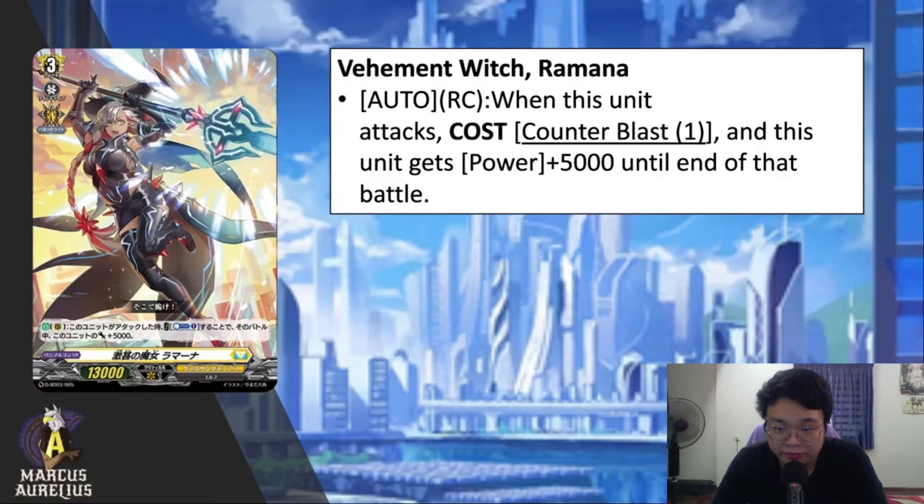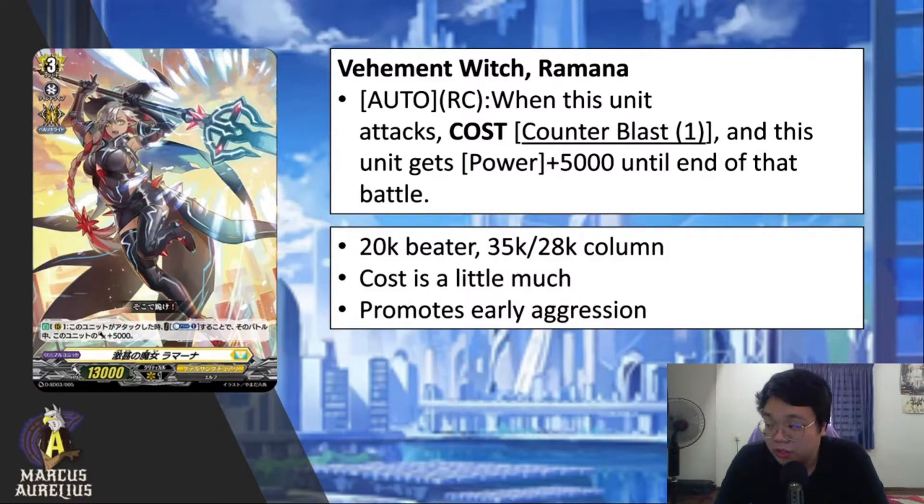Next we have Vehement Witch Ramana. On rear guard, when this unit attacks, counter blast 1 — this unit gets 5K power until end of that battle. This card is basically the beater for Keter Sanctuary at the moment. She is a 20K beater or a 35K to 28K column. This is because as a grade 3, you're able to boost with Rooks — Rooks by himself will be a 15K booster if you have three grade 3 units on the field.